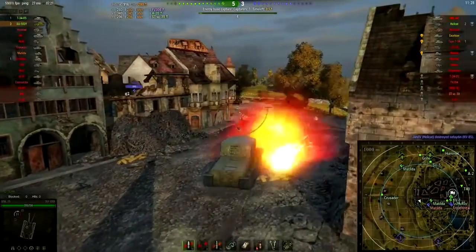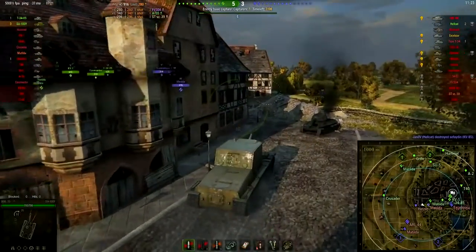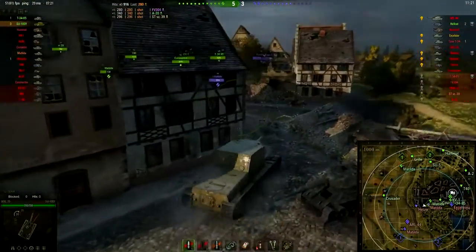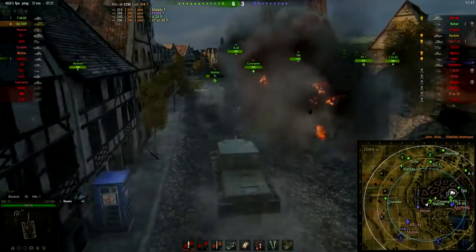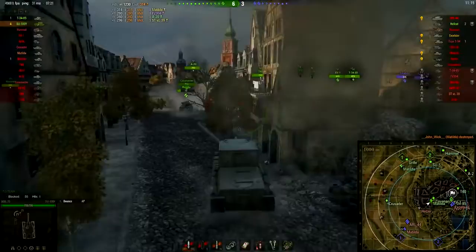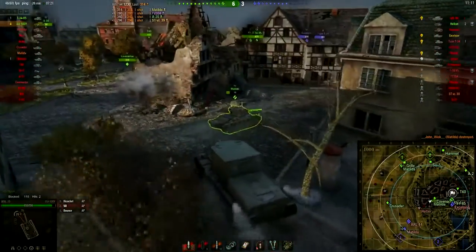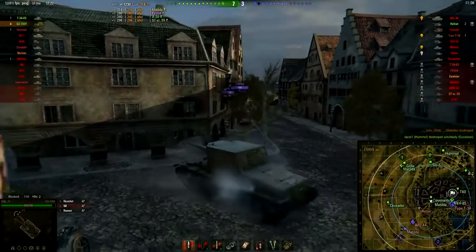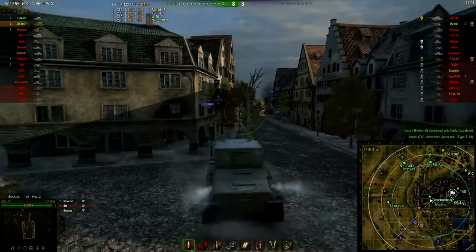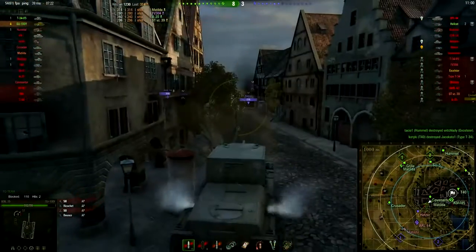Here we go. Back of a Matilda — that looks rather tasty. There are a lot of enemy tanks on our sides and we are giving them a big target to shoot at. So the plan is: Matilda down, let's quickly get out of harm's way. And we have been rather lucky to get away with only such minor damage. I think that was probably the Matilda who managed to shoot the back of our turret, as we can see there.